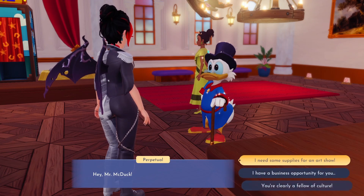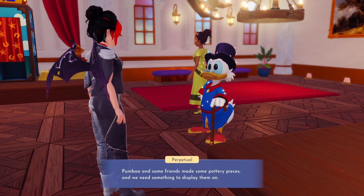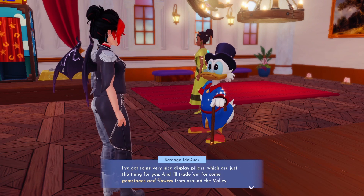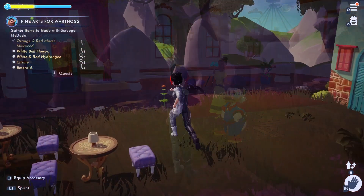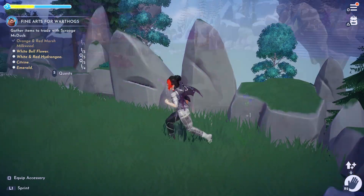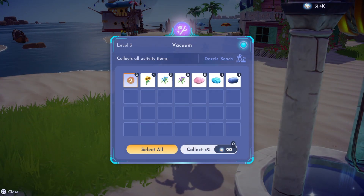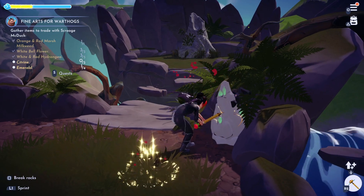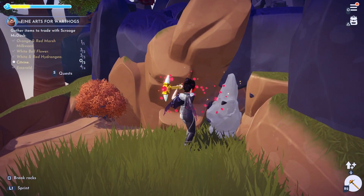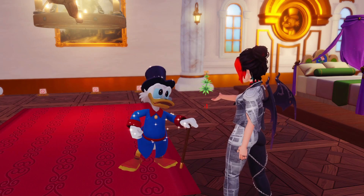First we'll need to chat with Uncle Scrooge to see if he has the furniture we'll need for the show. Sadly we can't just buy the items this time round — Uncle Scrooge has a list of supplies he needs and he'll trade us the display pillars for the supplies. First we will need one orange and red marsh milkweed from the Glade of Trust, then three white bell flowers from the Forest of Valor, then three red and white hydrangea from Dazzle Beach. Next we'll need four emeralds from the Glade of Trust or Forest of Valor, and three citrines from the Glade of Trust or Sunlit Plateau.